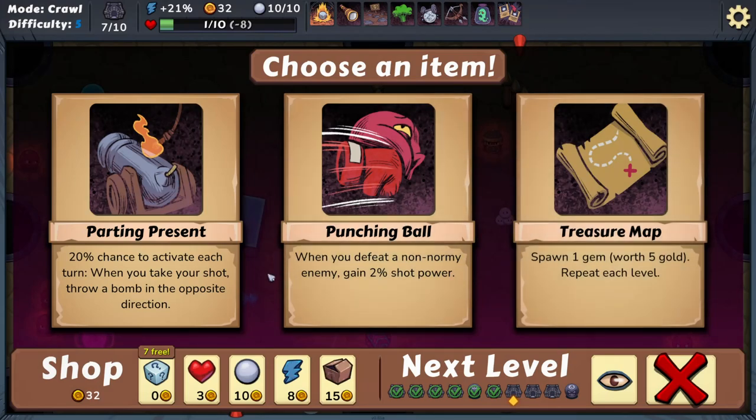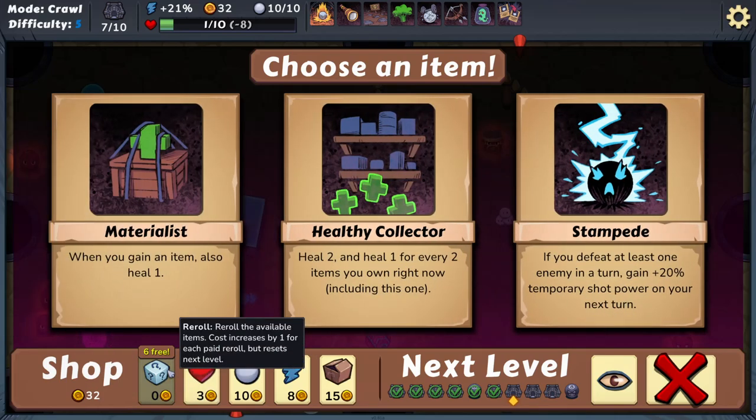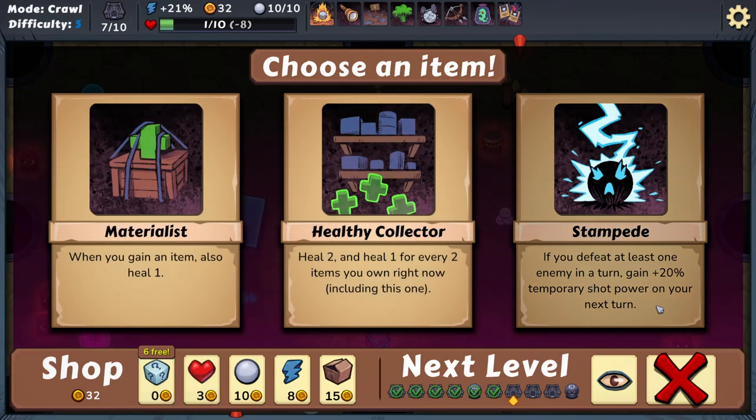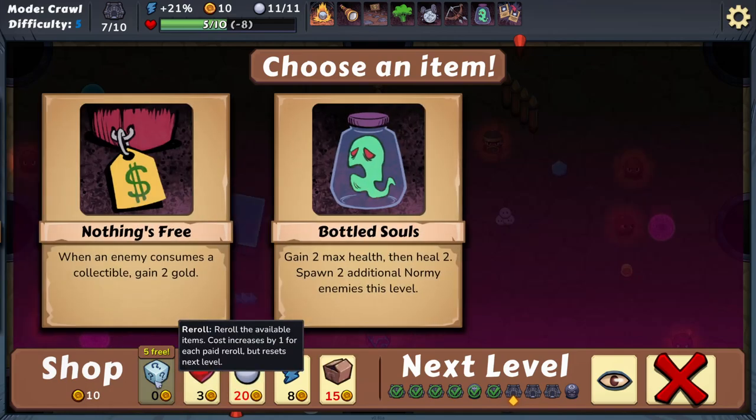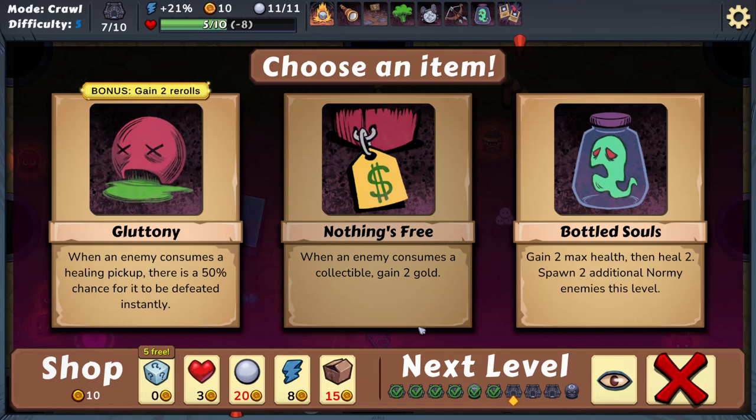When you defeat a non-normal enemy, gain two shot power — my shot power is growing nicely. That gives me a gem each level. A bomb — that could be dangerous. I'll re-roll. I'm going to heal a bit as well. Extra shots — I thought about that. Two max health and heal two, but spawn two additional normal enemies — that could be a problem.